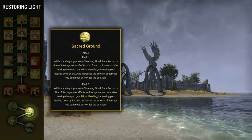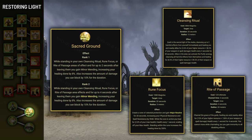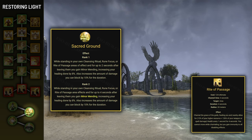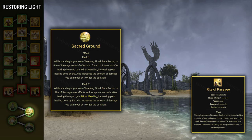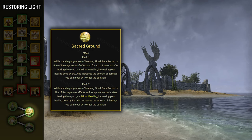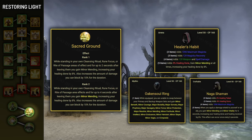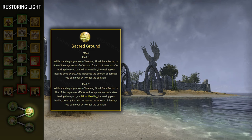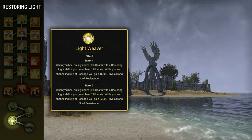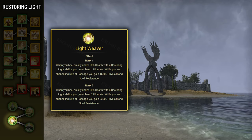Sacred Ground gives you Minor Mending and 10% block mitigation while standing inside Cleansing Ritual, Rune Focus, or Rite of Passage, and for 4 seconds after leaving these areas. Minor Mending increases your healing done by 8%, and Sacred Ground is the only reliable source of it, as the only other sources are 5-piece item sets and the Oak and Soul Mythic. Block mitigation is a very important stat for tanks that is hard to obtain from other sources. The Lightweaver passive grants allies ultimate whenever you heal them with a Restoring Light ability while they're under 50% HP.